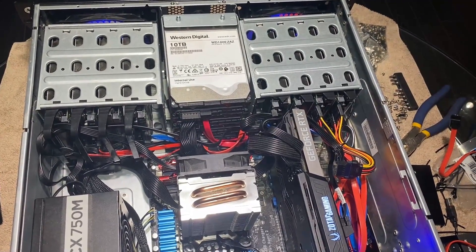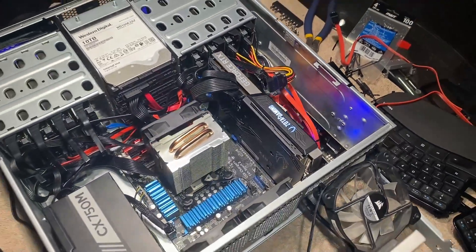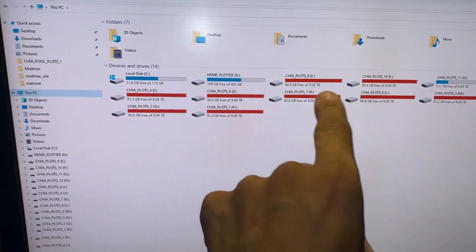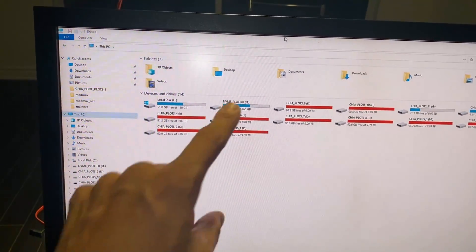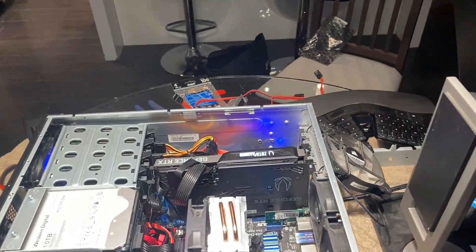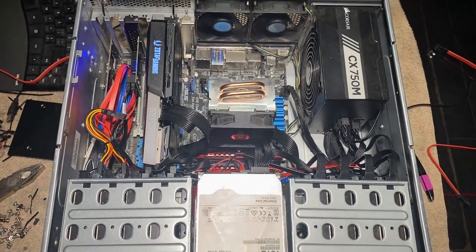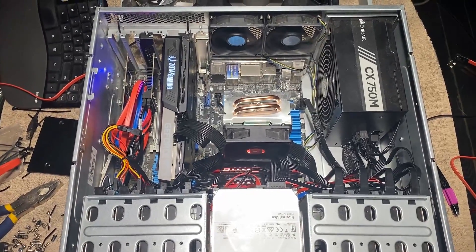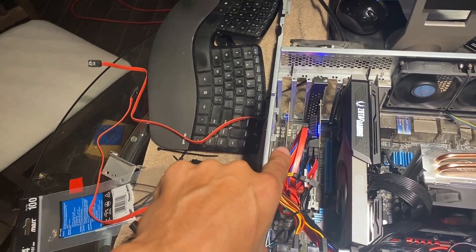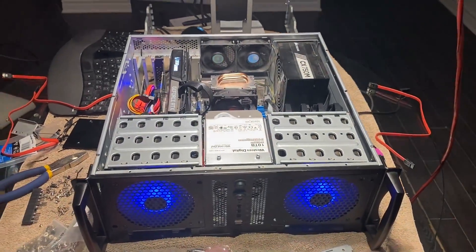All 13 drives are showing up! That's 12 ten-terabyte drives and one operating system drive — actually 14 total because there's also an NVMe. So we've got 12 ten-terabyte drives, one NVMe, and one SSD. I did end up having to update the drivers for that SATA card. This is as packed as you can get — no space for anything else. We have maximized this server: 2.5 gigabit ethernet, a 3070, a SATA expansion card, an NVMe PCIe slot, 12 ten-terabyte hard drives, and an SSD, all in one small case.